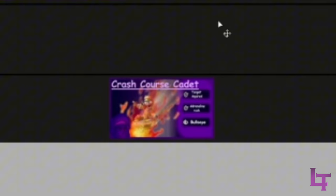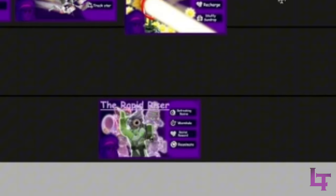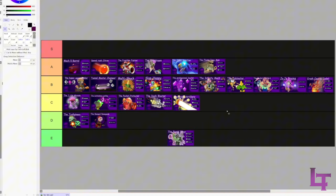Crash Course Cadet - B tier. Very good and fun build, but Gravity Smash can be a bit clunky especially when it turns around. Not to mention Space Cadet herself - not including the station - is not the strongest, and this build is centered entirely around Cadet.